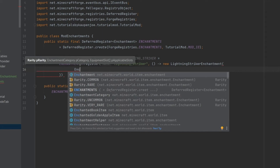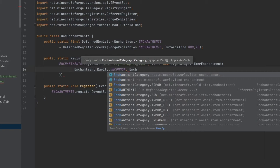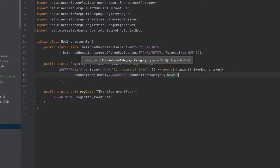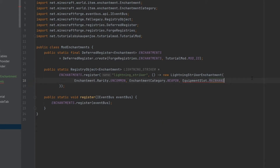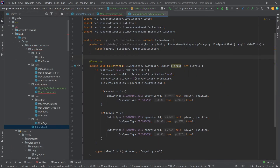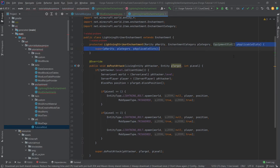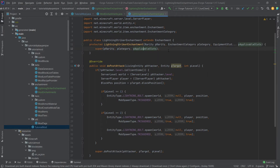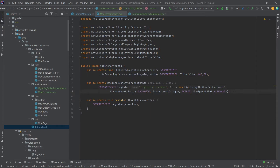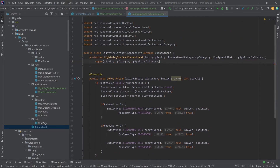We need to pass in three parameters: Enchantment.Rarity.UNCOMMON, EnchantmentCategory.WEAPON, and EquipmentSlot.MAINHAND — end it with a semicolon. There's one error because the constructor expects an array for the equipment slot parameter, but we just add varargs (dot dot dot) so we can pass in multiple parameters of the same type and it converts to an array automatically. That makes our life a bit easier and works totally fine.